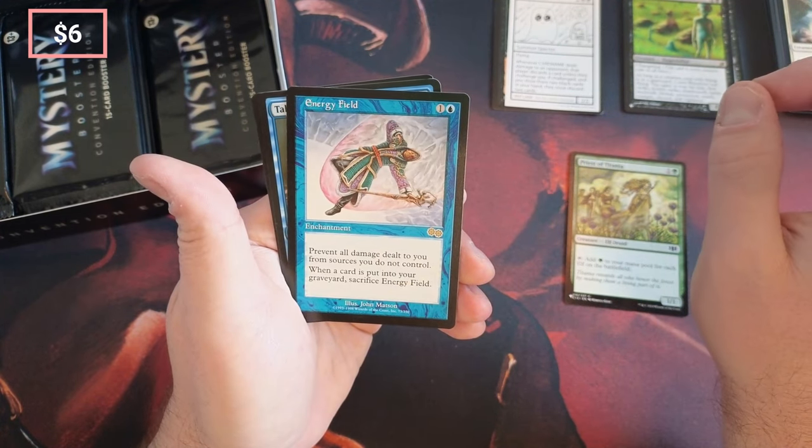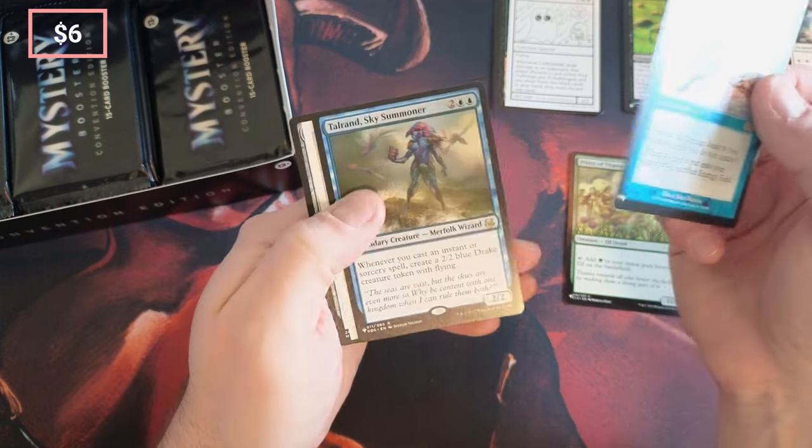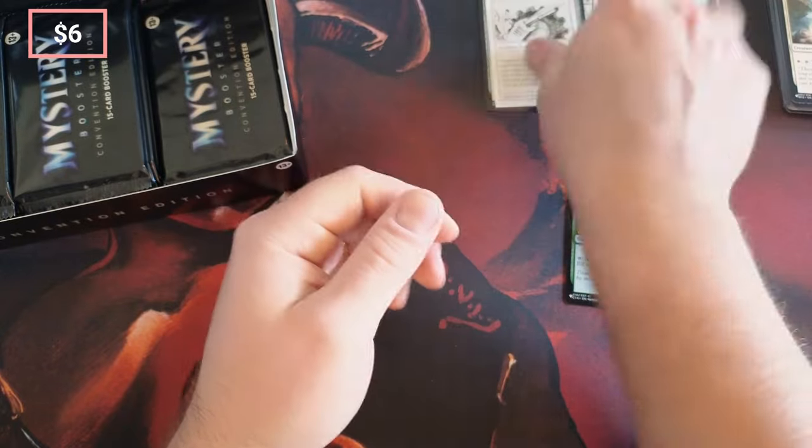Artisan, Energy Field — okay, 'Prevent all damage dealt to you from sources you don't control. When a card is put into your graveyard, sacrifice it.' Feels pretty strong. Talrand, coming right out of Commander Masters.